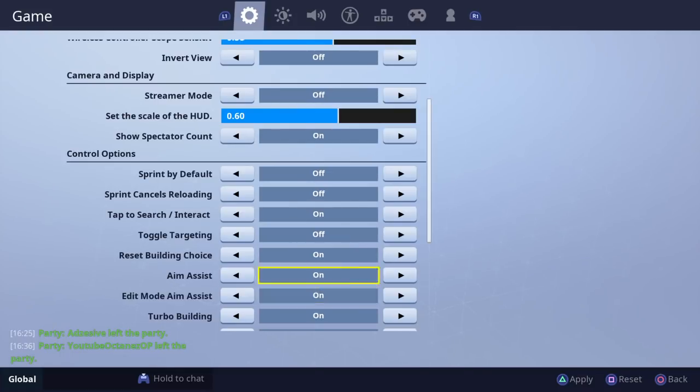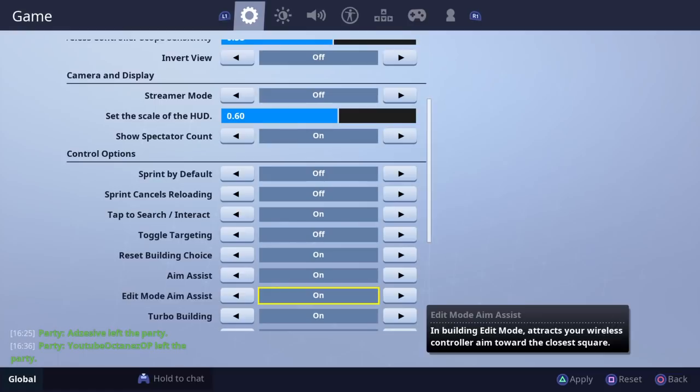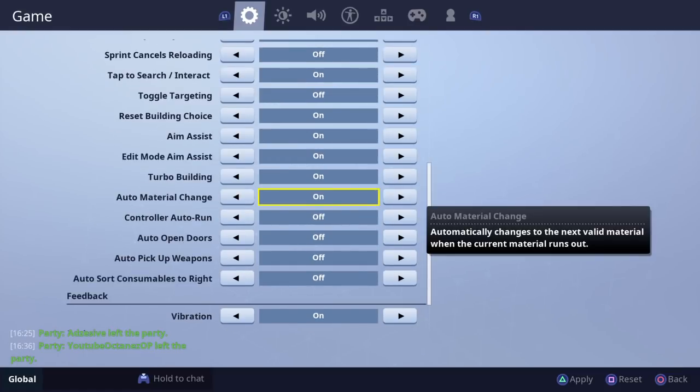Aim assist I have on — it's aim assist, you know what I mean, you've got to have it on. I don't care if people say it makes you bad; it's in the game so I'm going to use it. Edit mode aim assist I have on. Turbo building I have on — of course, it's so much easier.